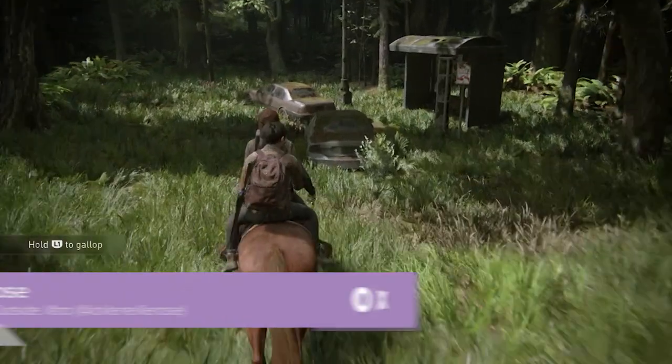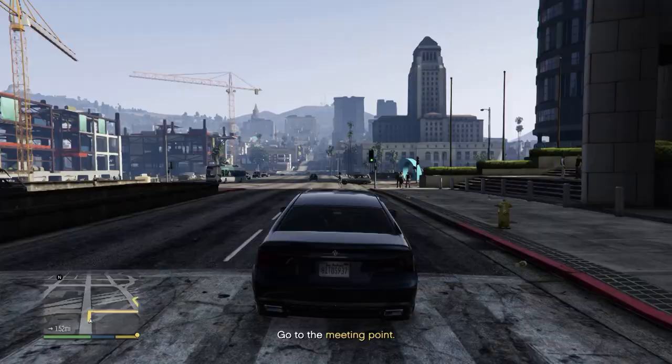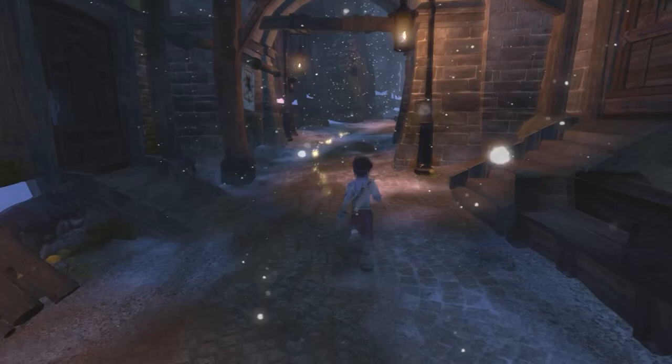We all love losing ourselves in our favourite video games, except if you then actually get lost. Many games try to avoid this problem with obvious navigation systems, such as checkpoint markers, maps, and sometimes just straight up drawing a line on the floor to your next destination.